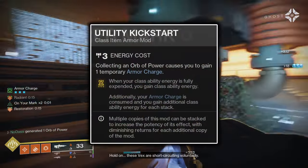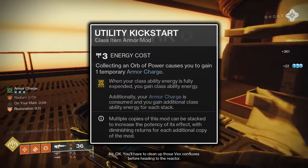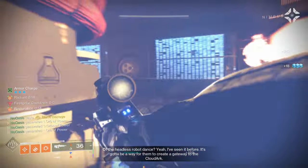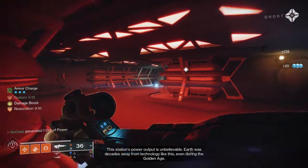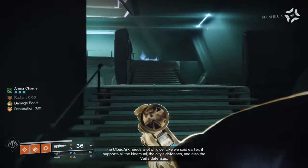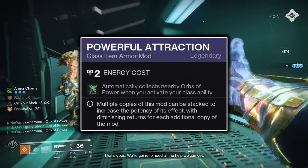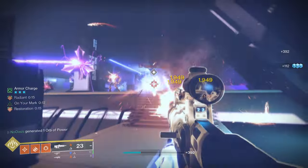Lastly, for your cloak's mods, the two Utility Kickstart mods together will serve to refund you class ability energy upon the use of your class ability, so long as you have stacks of armor charge when you use it. Utility Kickstart doesn't work without any stacks of armor charge, but with this build's orb of power generation and collection capabilities, you'll be consistently at three stacks of armor charge. Having Utility Kickstart mods equipped also allows you to collect orbs of power while your super is full, meaning you can still use Absolution, Innervation, Recuperation, and Utility Kickstart itself while your Blade Barrage is fully charged. Alternatively, instead of running two Utility Kickstart mods, you can run a Powerful Attraction mod alongside one Utility Kickstart mod, which will automatically collect any nearby orbs of power upon the use of your class ability.